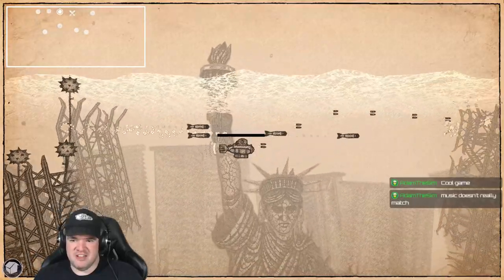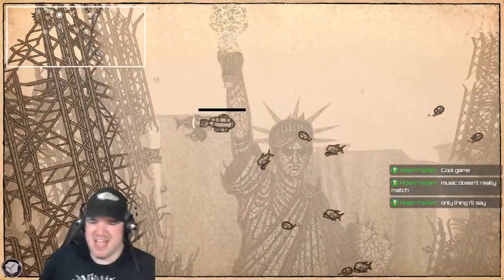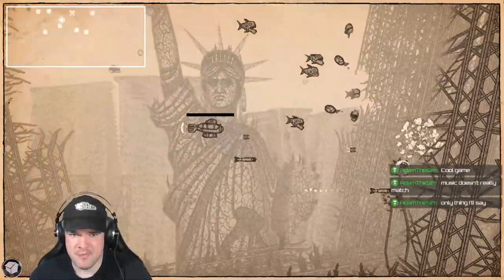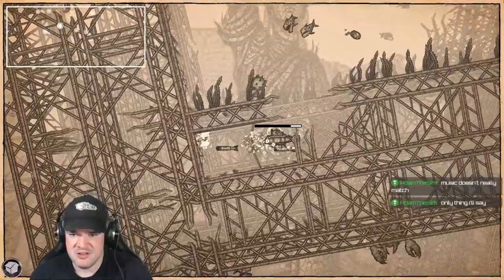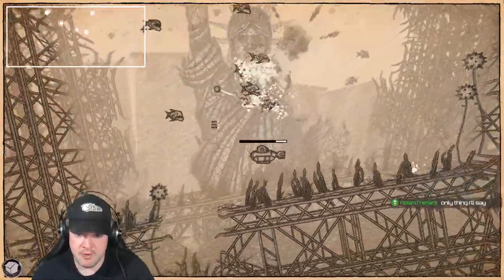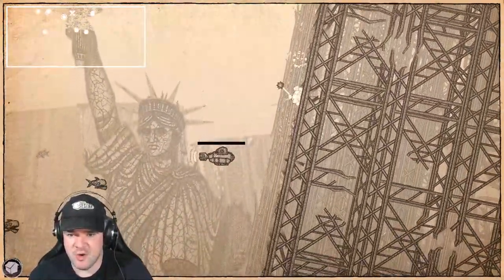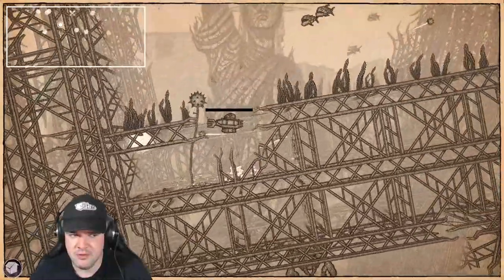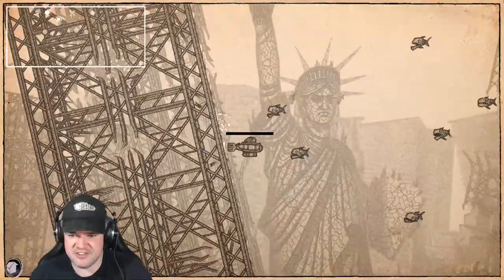Oh hi, Statue of Liberty — wow, she looks pissed. Like, 'I didn't ask for this.' So we are in New York apparently. These bouncy things are kind of cool. Now the question is how do I get over to where that other boss is — gotta shoot that big fish guy there.